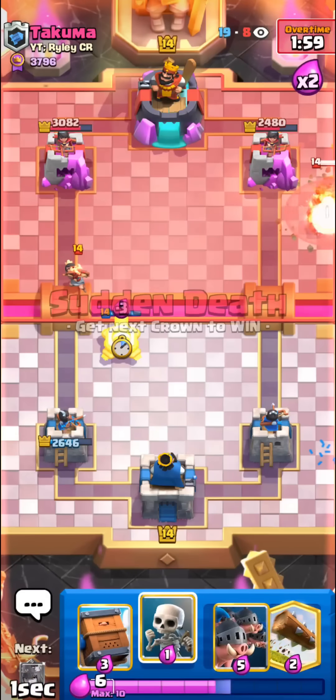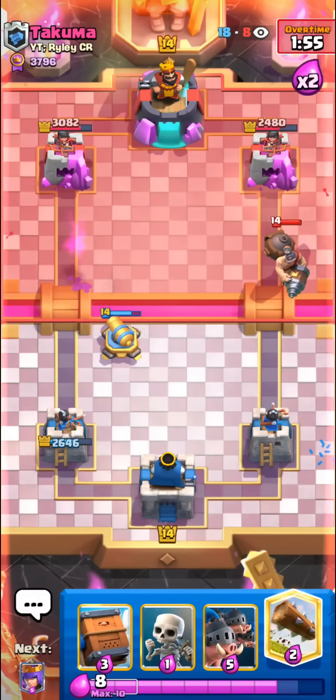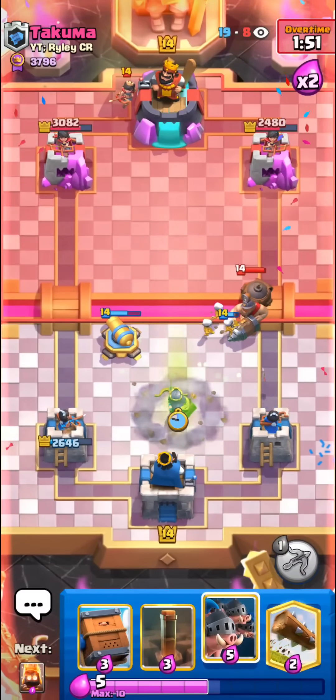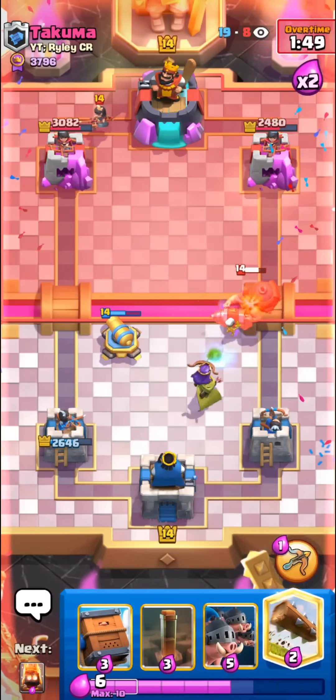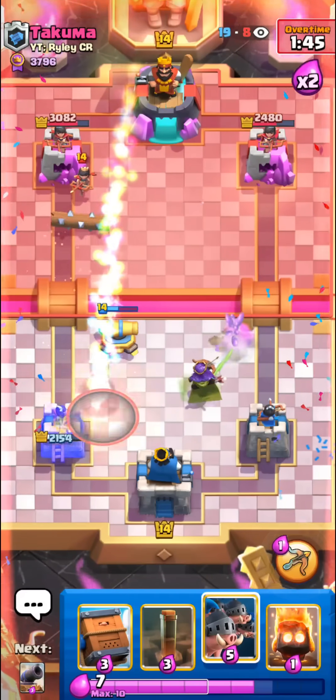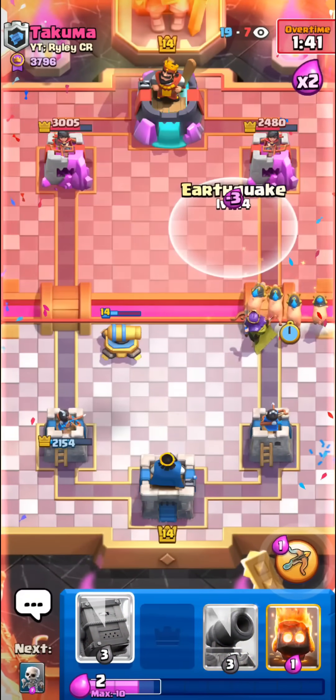Gonna cannon here. I just want to log his next princess. Gonna skellies up high, pull this towards the cannon. We can set up the queen - if he tries to rocket cycle us our queen might go kind of crazy here. We can log the princess. This is our time, boys and girls! Royal hogs, pre-earthquake for the bomb tower.